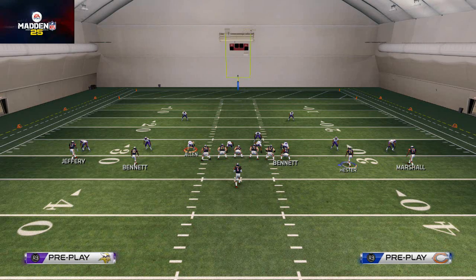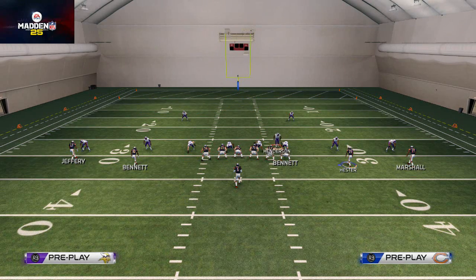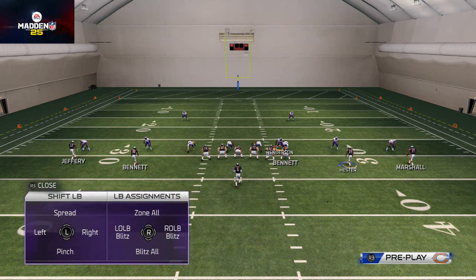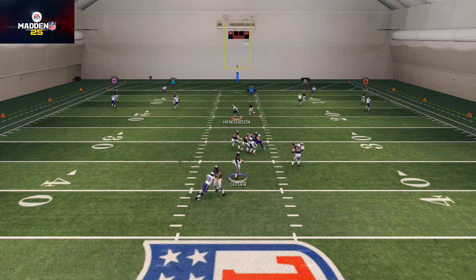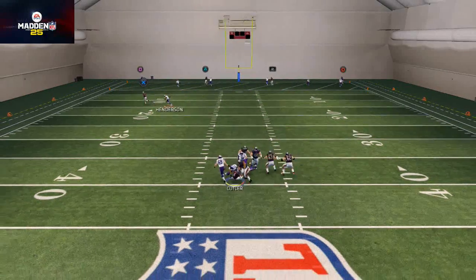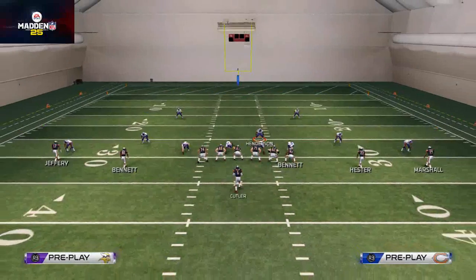What you want to do is cycle over and get on the player who is going to be guarding the tight end. I like to get on the middle linebacker and stand right over the tight end, and hold R1 or RB. You should get that press on the outside, and then you're just manually covering — I like to strafe to do that. I feel like you get better animations; that's just my personal preference.